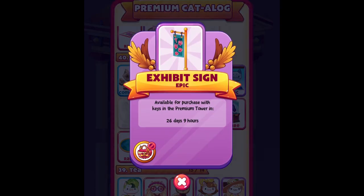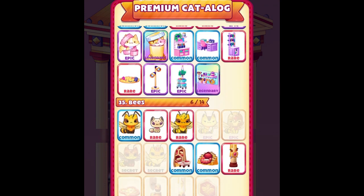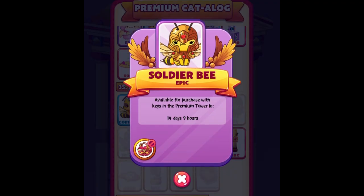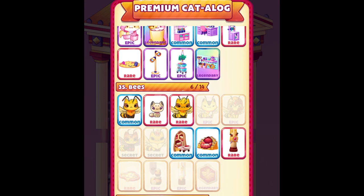We need to wait 26 days to be able to spin for the museum cats. And for the bees event, it will appear in two weeks, so maybe in two weeks I'll be able to get those cats. I will save my premium keys instead of just purchasing one cat — I will try to get all these cats. Alright you guys, thank you so much for watching. In my next video I will upload the electronics floor, so I'll see you guys there.